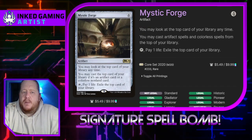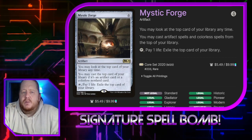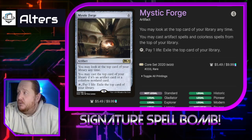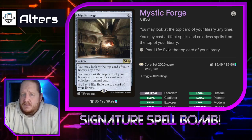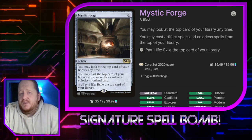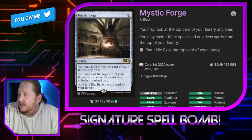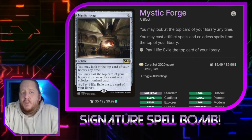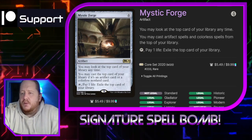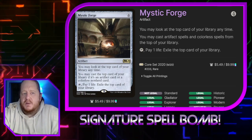Mystic Forge lets us look at the top card of our library at any time. We can cast artifact spells from the top of our library, and we can tap and pay one life to exile the top card of our library. This is a massive draw engine for the deck available in colorless. It allows us to actually play multiple spells in a turn, and if we hit a dead card on top of our library, it allows us to get rid of it. If you're running anything that reshuffles your library like Terramorphic Expanse or Evolving Wilds, this works really well with those.